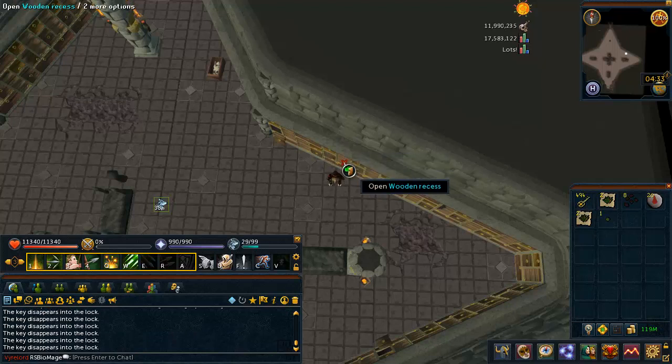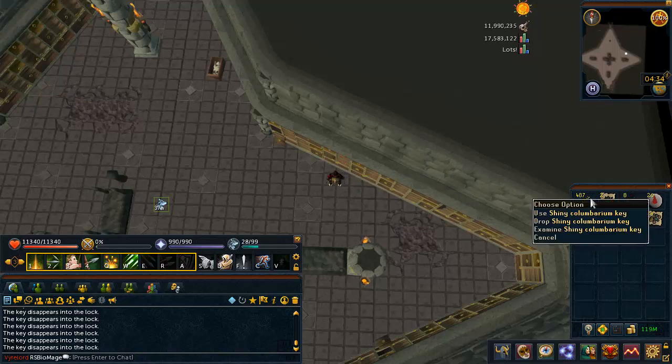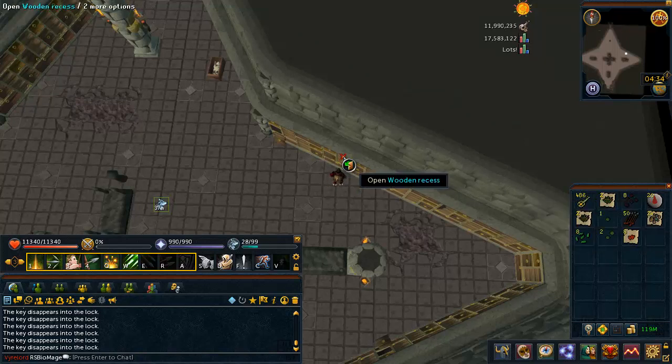Some extra background info for those of you who don't actually know what this is. In the city — I think it's called Darkmire, or is that Mire Ditch? Whatever, the Vampire City. You can kill vampires, Firewatch, whatever they're called, and loot their corpses and burn them, which is kind of morbid. And then you're rewarded with these keys. If you use magic or elder logs to burn them, you get shiny keys instead of normal keys, which gives slightly better loot.